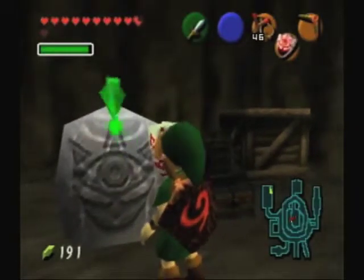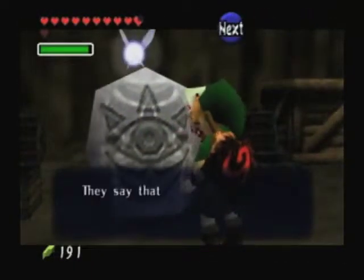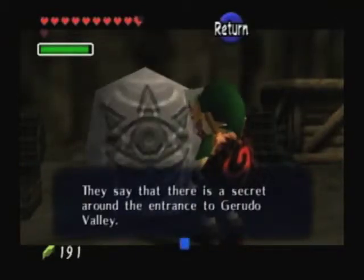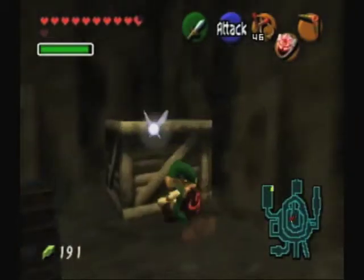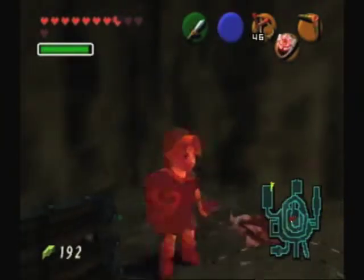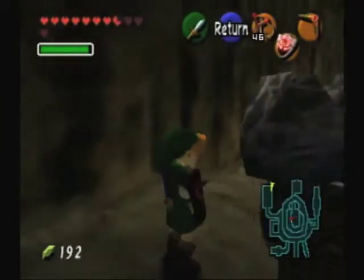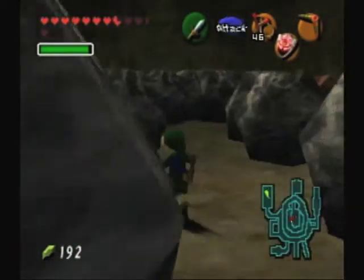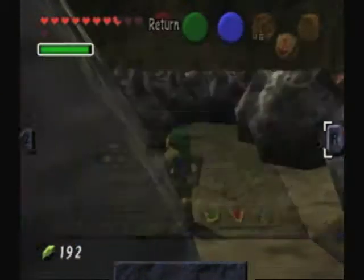I put on the mask and then talk to it. "They say that there is a secret around the entrance to Gerudo Valley." And I think I already got that last time. And here is a Skulltula that I wanted to get earlier that I couldn't because I didn't have bombs. I just picked up the token without even moving from that spot. How many am I up to now? Thirty-nine.